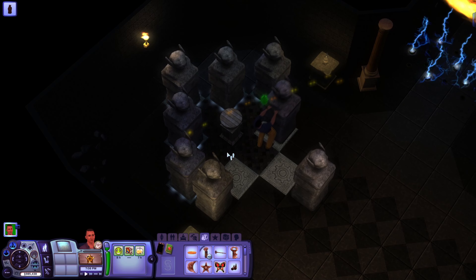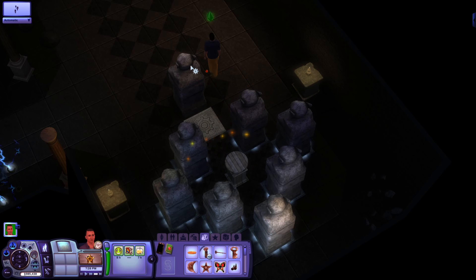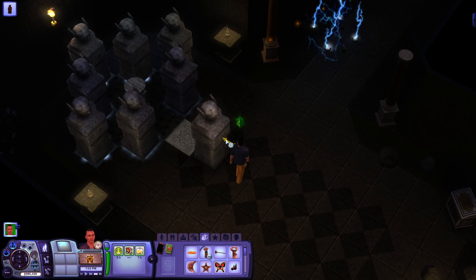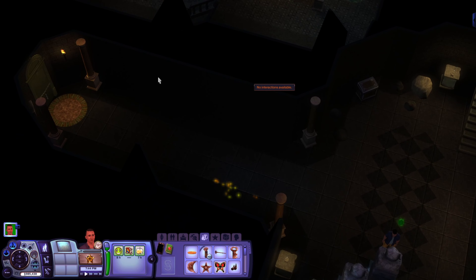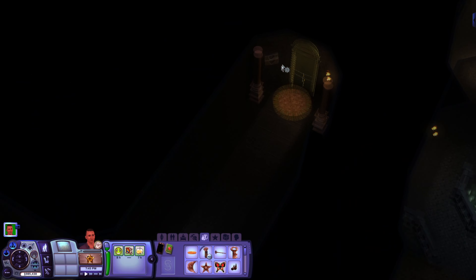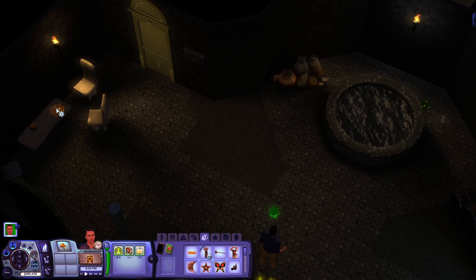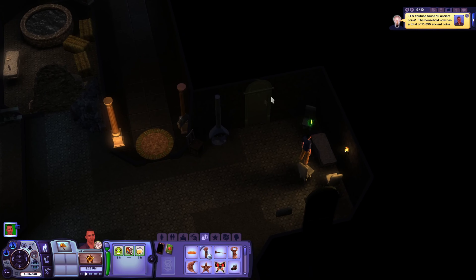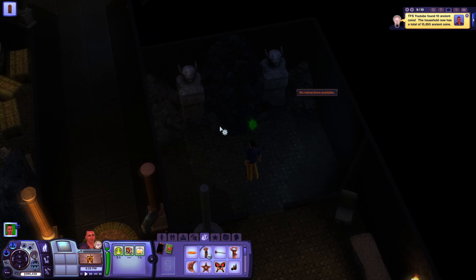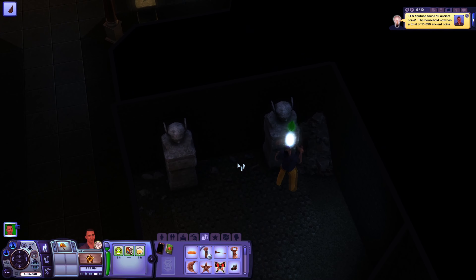We're basically just going to put everything back the way it was. Let's pull this one back as well, and go over here and push this one back. There are a bunch of traps, and over here we're just going to insert the heart keystone. We'll head straight ahead, loot what is on the table, go through here, and clear out the rubble.